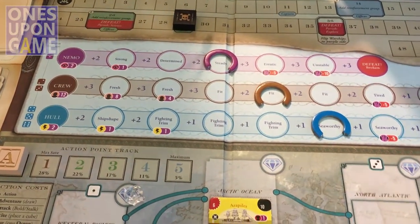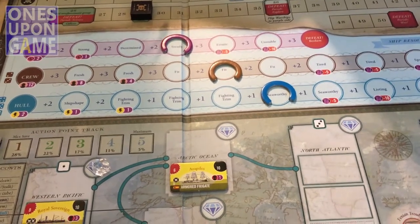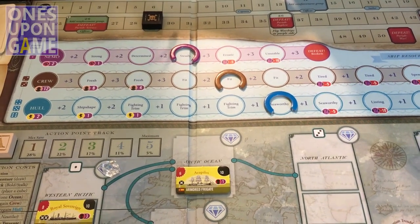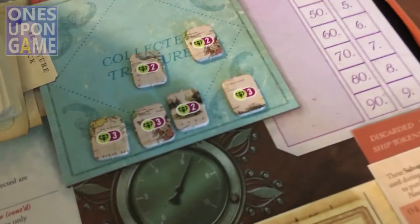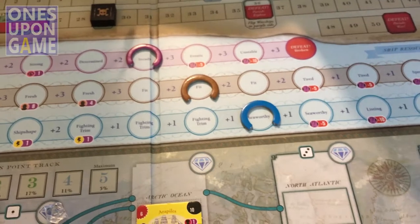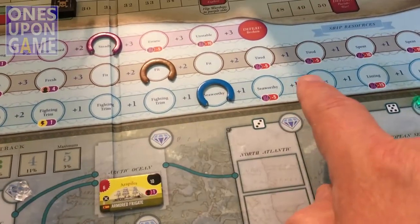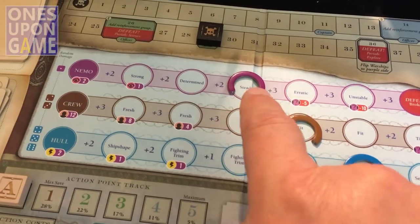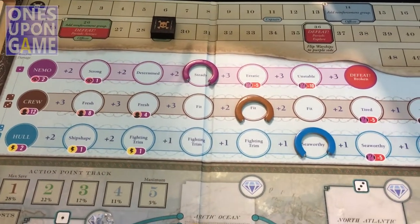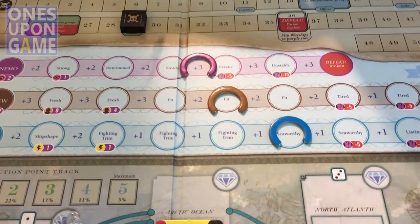You have crew resources, Nemo, crew, and hull — these are ship resources which you can wager to improve your die rolls. That's one thing I like that differs from States of Siege, where sometimes it's just pure luck. These give you a lot of ways and options to mitigate. In some cases you can trade in your treasure tokens and get that many points added to your die roll, which means you won't get them for scoring because you discard them. You can also wager these resources. As your crew and hull weaken, the wager is less, but as Nemo gets more unstable, he adds more — though you've taken on the risk of losing it.